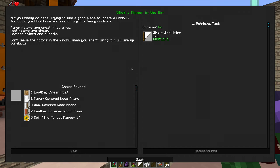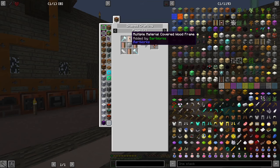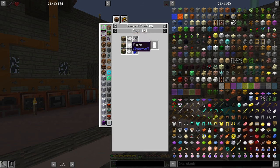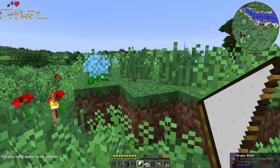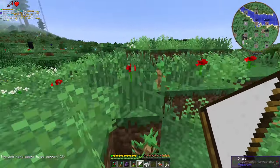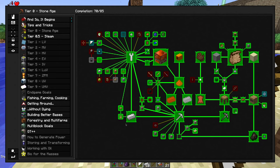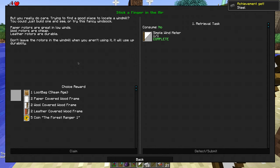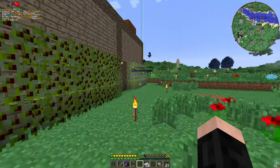Simple windmill! After that, we're going to need this, which requires 12 leather, 12 carpet, and 12 paper. Nice. Let's stick this guy and see where the wind flows. Wind here seems to be coming from the east. There are notes saying paper rotors are great and cheap, leather rotors are durable. Then these are the things and we're going to make the rest.